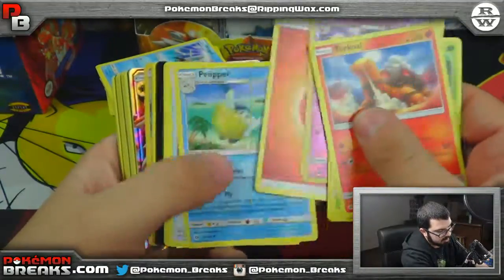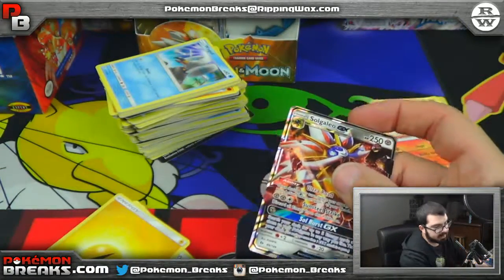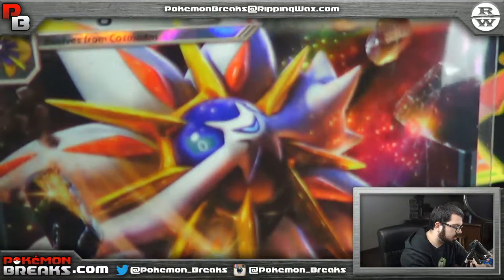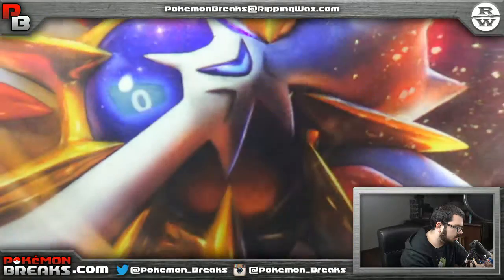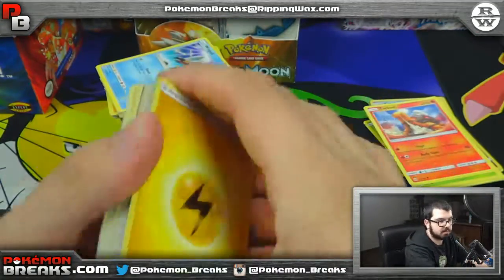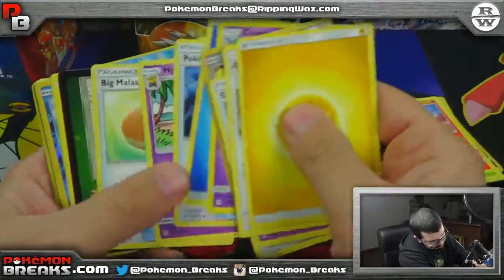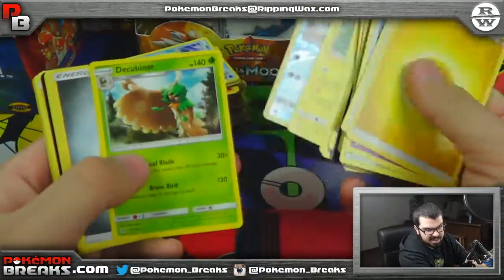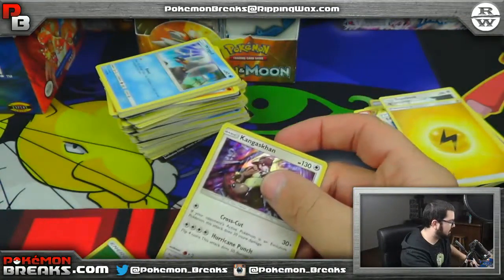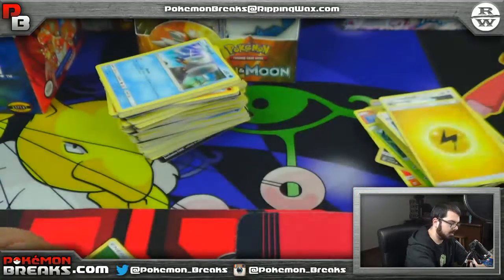Rabambi reverse followed by Stoutland, Golduck reverse followed by the Solgaleo GX regular art — look how pretty that is guys. His face looks kind of weird up close, but anyway, Solgaleo GX. You've got the reverse Alolan Diglett followed by the Cosmoem, Popplio followed by the Decidueye, and the Crocorrock followed by the Kangaskhan hollow. Not bad, and we're still going.